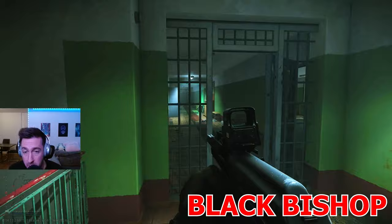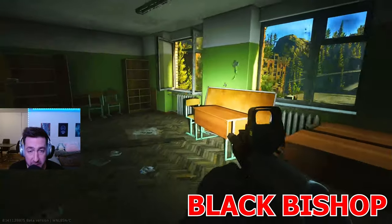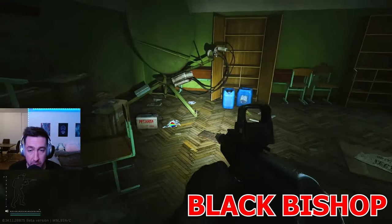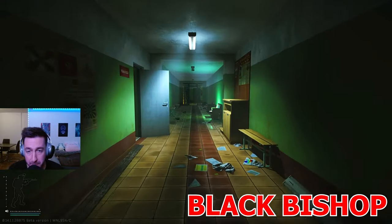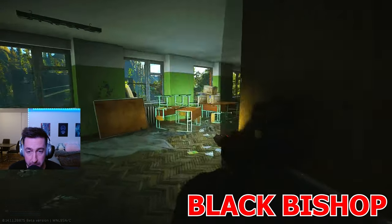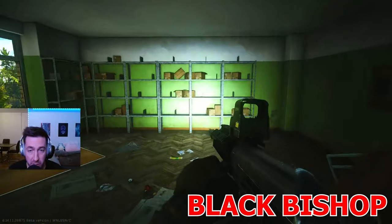Next up we'll be headed into that same room we jumped out from. On top of those desks there can be spawns, also on the ground right near this radar thing there's a spawn too. Then we'll head to the room on the far right, and there's a spawn on top of those shelves there — be on the lookout for this.